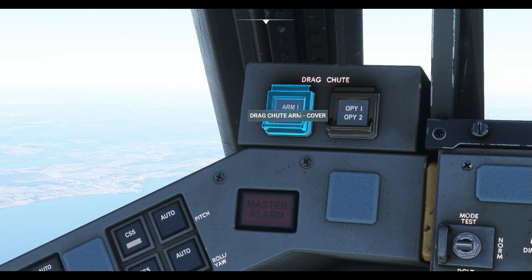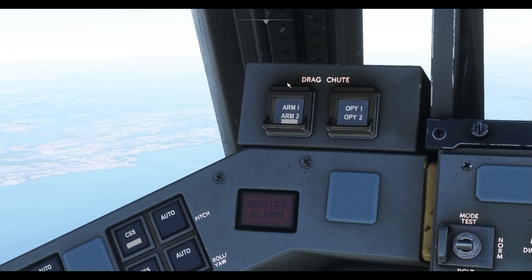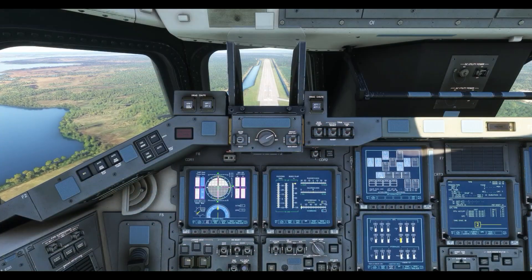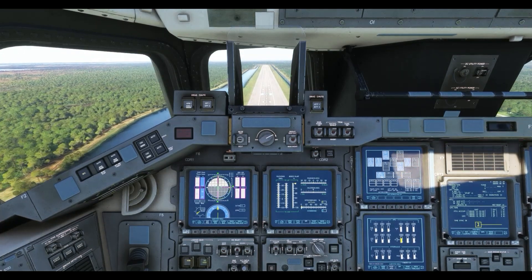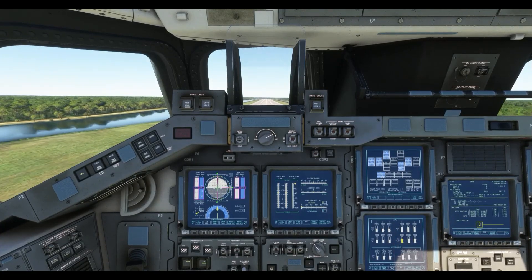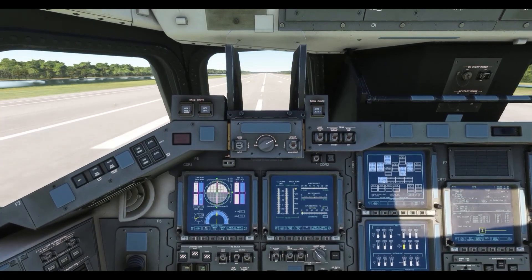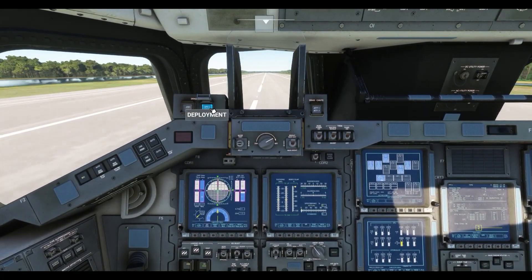I'll also arm the drag chutes ready for landing. As the tarmac looms ever larger, I start to flare and drop the gear. The Shuttle flare is a high angle of attack and quite a firm landing. Don't forget to pop the chute at wheels down.